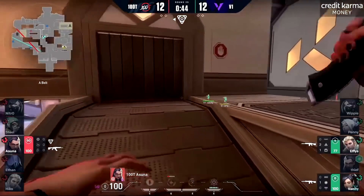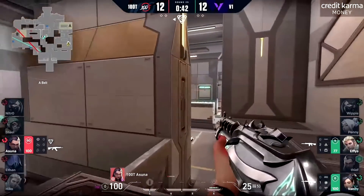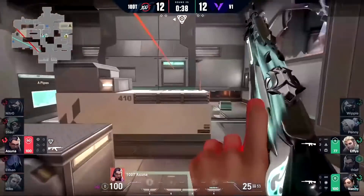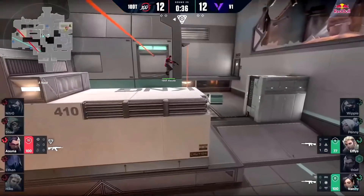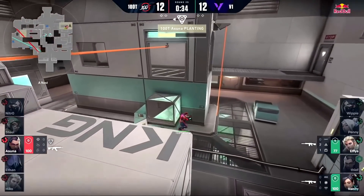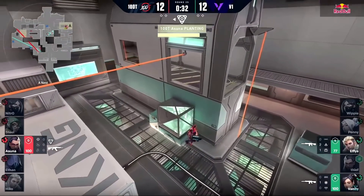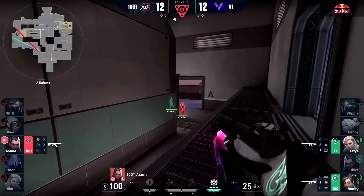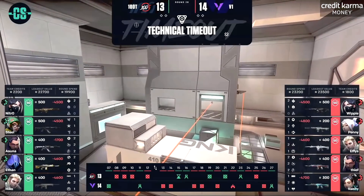Asuna's 48-kill game against V1 broke records in the competitive Valorant scene. With 22 of those kills coming in overtime, which I'm going to focus on today — talking about how he was able to get these shots, obviously the headshots you all saw, but I want to focus on how he sets himself up for success and how his teammates set him up for success. I think you'll also learn a lot about how to play Icebox.